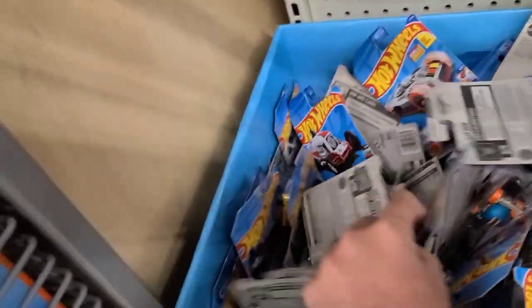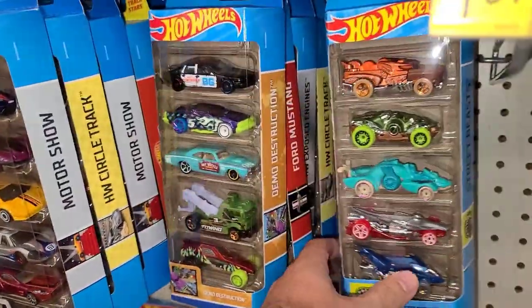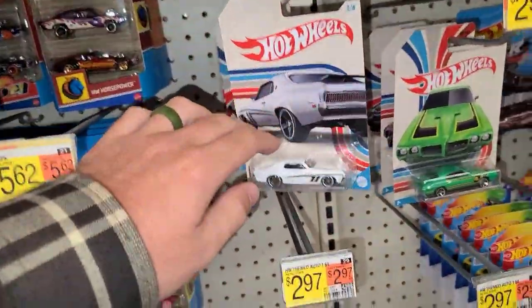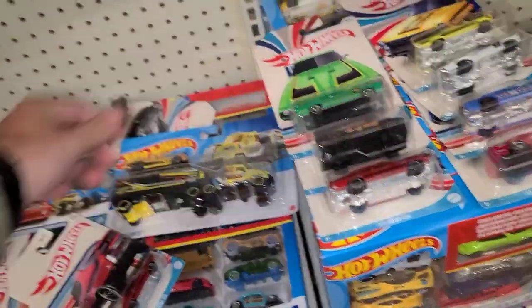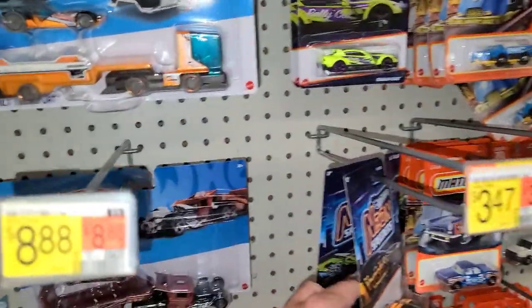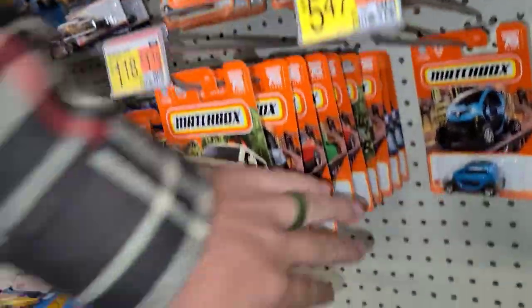We'll give it a quick look. Back here we can see Batman Demo Destruction, Builders Ford, Street Beasts, Horsepower, and then a bunch of the Hot Wheels American Muscle — they don't have a label so you'd have to search them up. Really cool set though. We've got some Neon Speeders left over — just the Rally Cat and the BMW. I like that BMW. Got a bunch of Matchbox over here but nothing new.